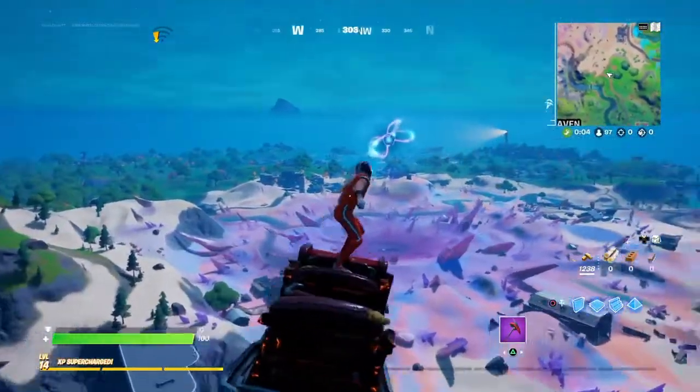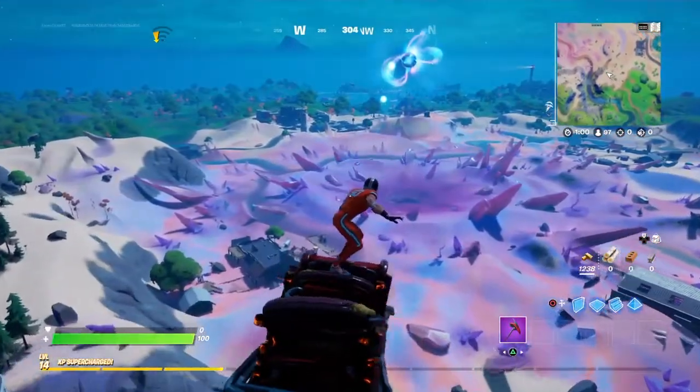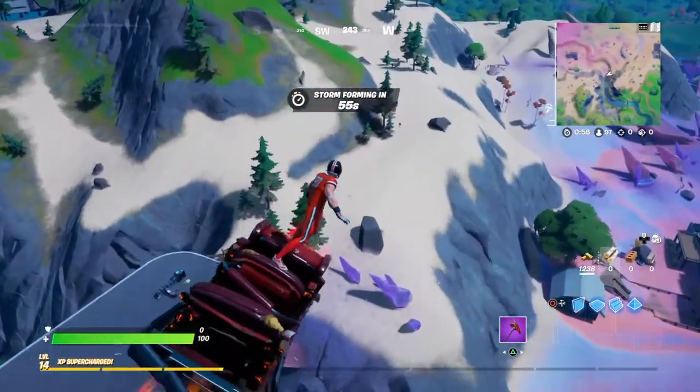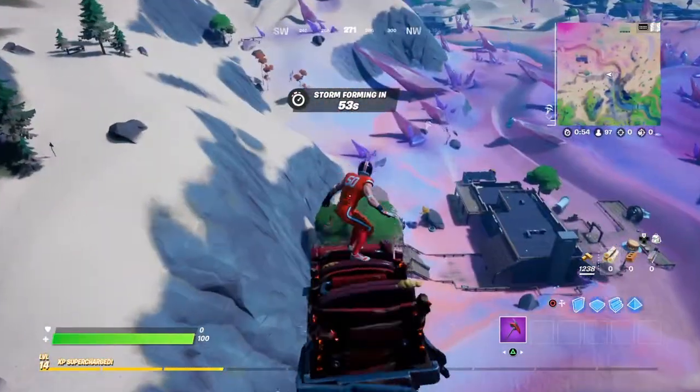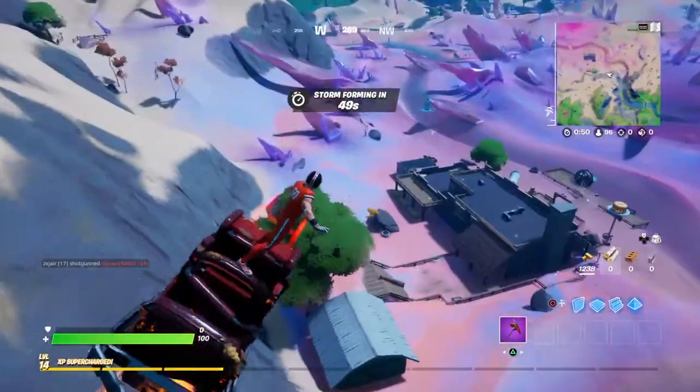I'm going to build up, and then as I fall down, right before you hit the ground you want to use the double jump action so that you don't take fall damage.